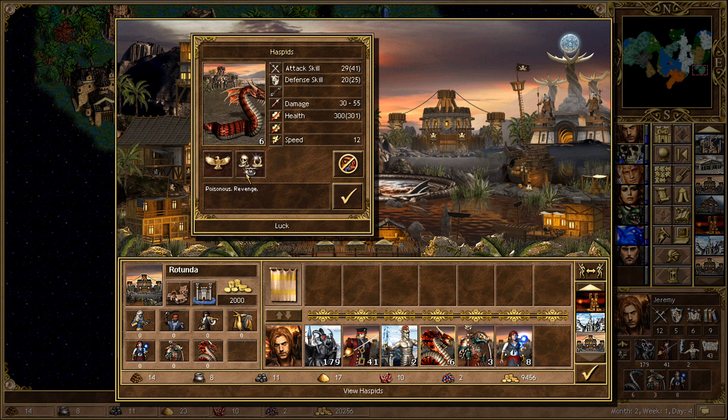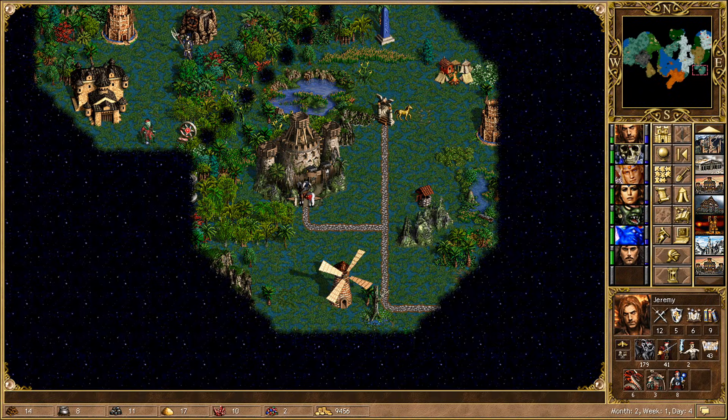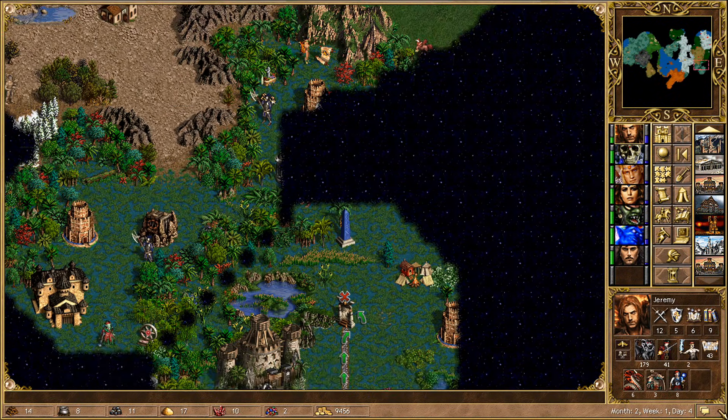The difference between a Sea Serpent and a Haspid is — one thing is Haspids get Revenge. I honestly don't know exactly how that works, but it's something to do with the more HP you lose the more damage you do. It's extremely powerful to the point where Haspids can pretty much go up against any tier 7 in the game. But for me the most obvious thing is it takes us up to speed 12 and gives us 300 HP instead of 160. So that's now a really strong stack, and we should be in a very strong position to go and chase down Spint.